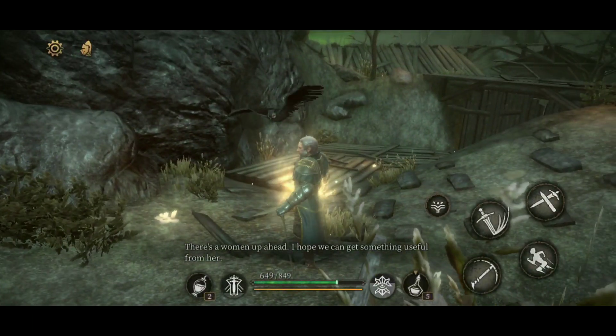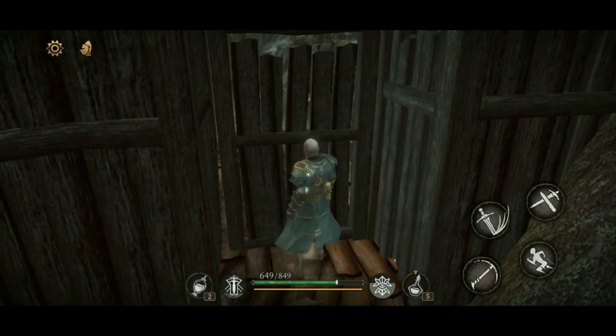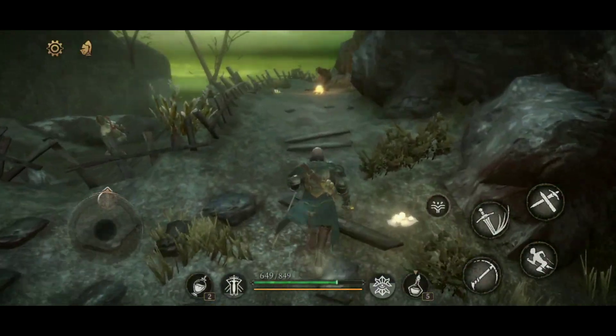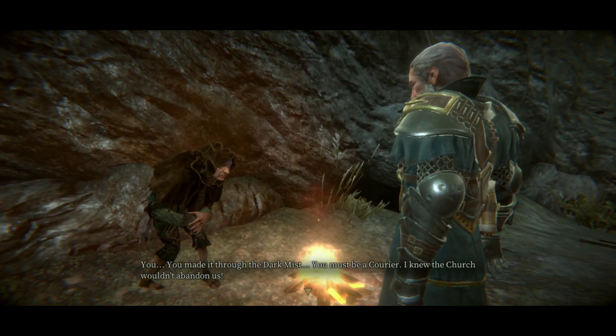There's a human — I hope we can get something useful from her. Oh yeah, this is the door that we could only open from this side. I see — so if we fall we basically get a shortcut back up from here. That's good.